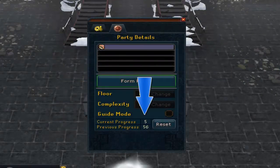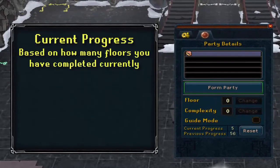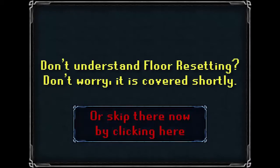The numbers shown to the right of these messages are based on how many unique floors you have completed currently for current progress, and how many you have completed before you reset your floors for previous progress. If you don't understand what I mean by resetting floors, don't worry — that'll be covered shortly.